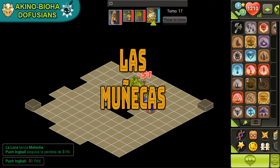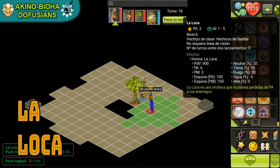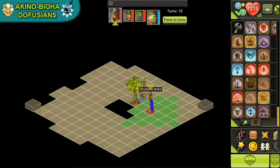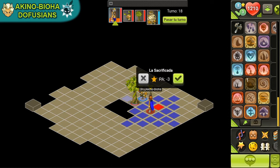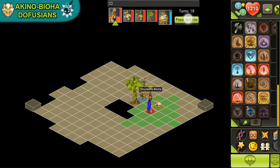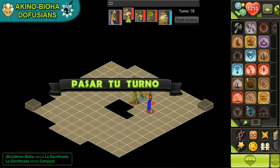Ahora pasamos a las muñecas. Empecemos por La Loca. Esta muñeca, que es muy útil para molestar a nuestros enemigos, ahora su efecto de PA es esquivable, pero luego que se produzca la pérdida de PA, no se puede desembrujar.